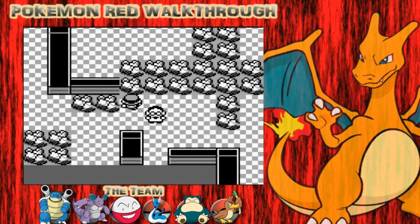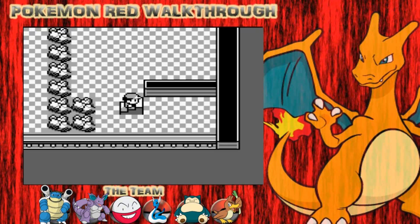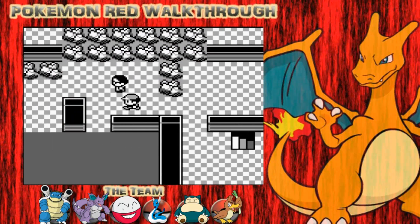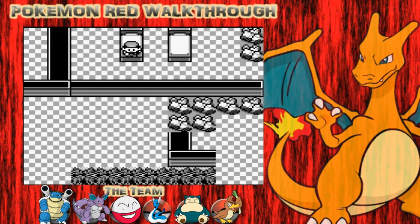We'll jump off this little one over here, but first we'll see what's down these stairs - nothing, really, probably an invisible item or something. Jump off this big one or the little one - we'll go off the big one.